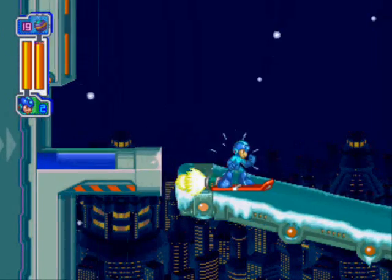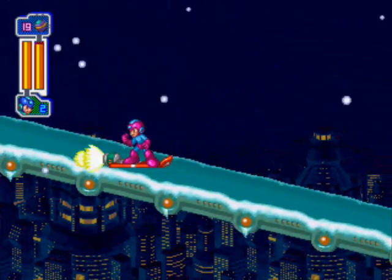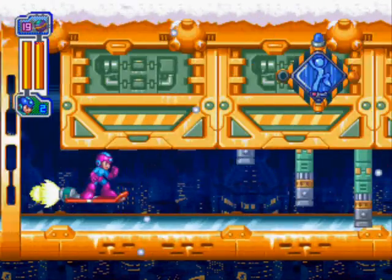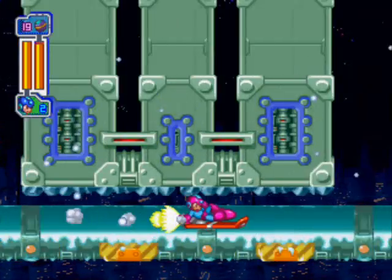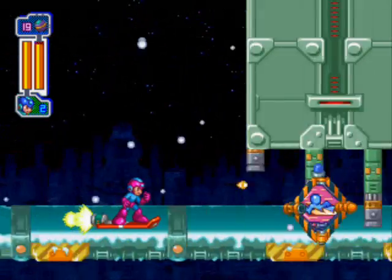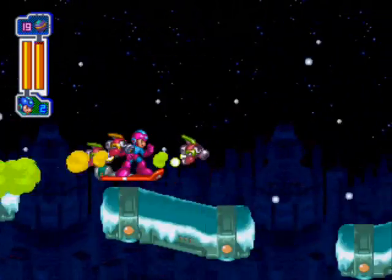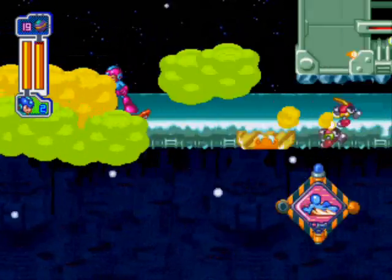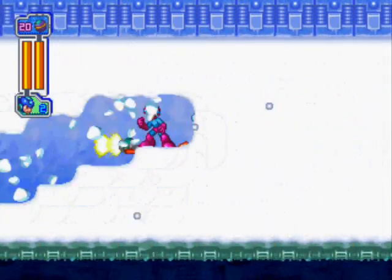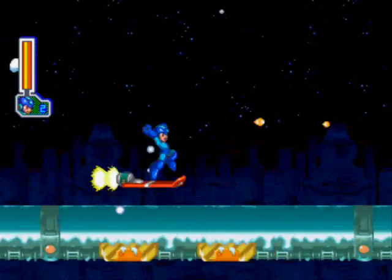Frost Man's stage has a lot of icicles that get charged at you, and you have to time your walks so you don't run into them, because you can't destroy them with the Mega Buster. And again, a lot of jetboarding. The blue sign says 'jump, jump' — you jump at the end of your jump. The purple sign says 'slide, slide' — so you slide. You can even double jump with the Mega Ball in jet mode, which is cool, even though I can't get it to work most of the time.